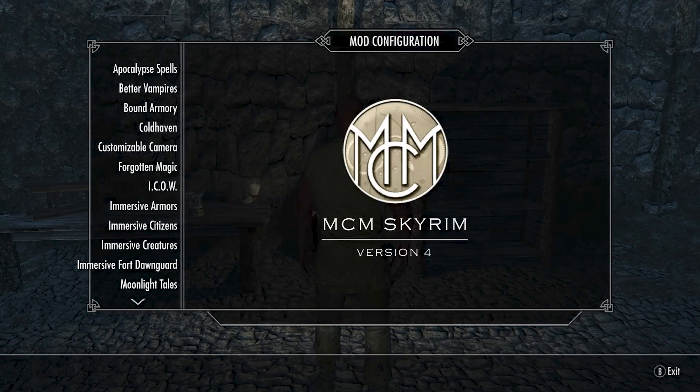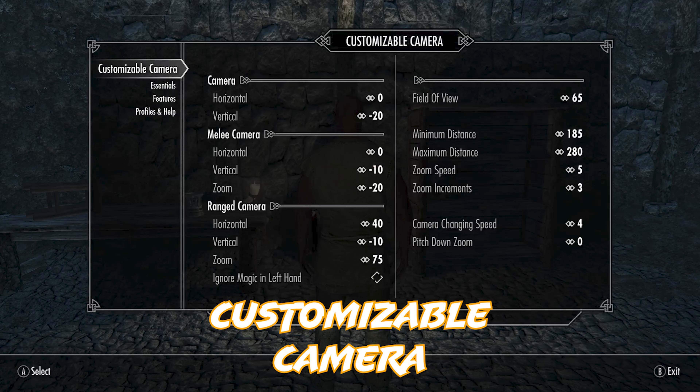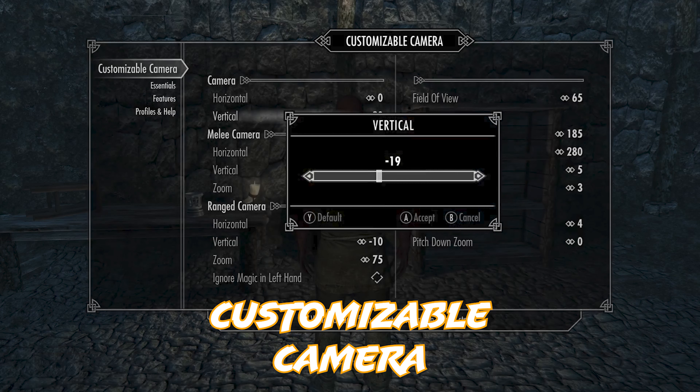Another big recommendation: if you're going to be doing any custom builds and you mess with the height, make sure you have the Customizable Camera mod. It's also featured in the Race Menu mod that helps you customize your characters. But if that one ever disappears you can always use the Customizable Camera mod to manually change things.